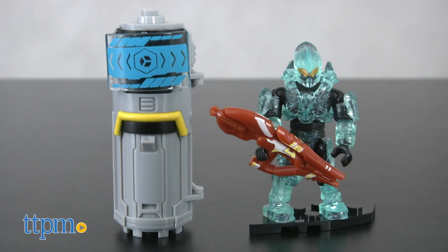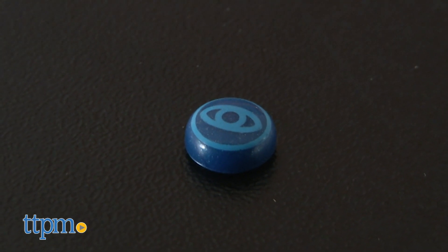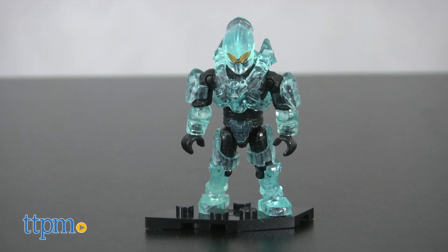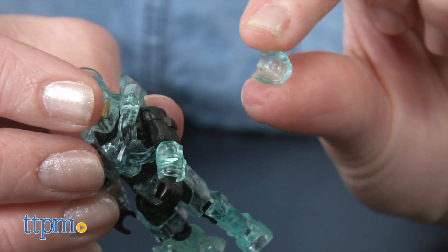And last but not least is the Active Camo Power Pack. The Active Camo Power Up piece gives the reposable Spartan micro action figure the ability to be unseen on the battlefield. The figure's icy blue translucent armor can be removed.